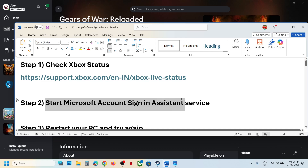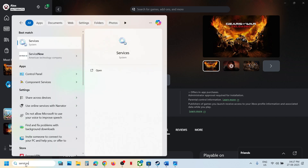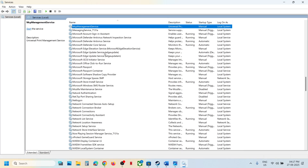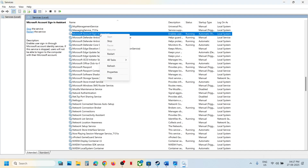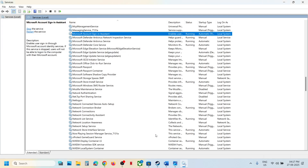The next step is to start the Microsoft account sign-in assistant service. Type 'services' in the Windows search box and click on Services. Find Microsoft account sign-in assistant and double-click on it. Set it to automatic, click on apply, click on start if highlighted, then click on OK. If start is highlighted, click on start or restart. Then relaunch the game and try to log in.